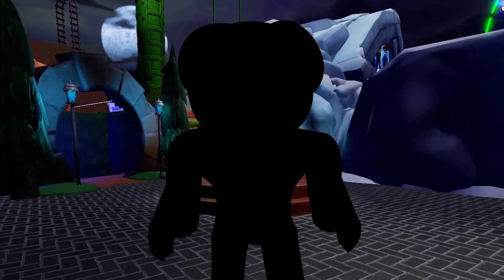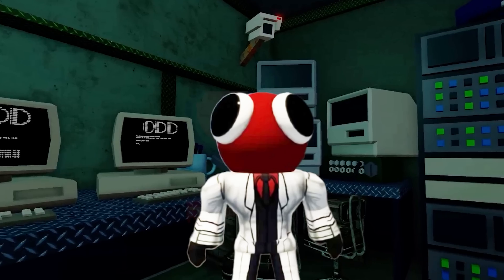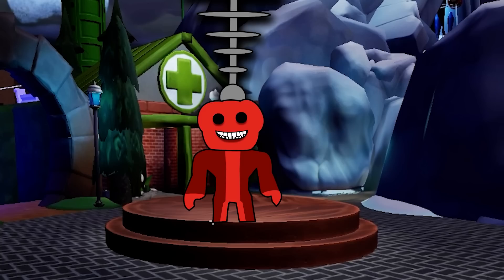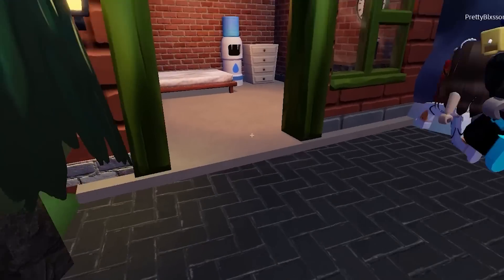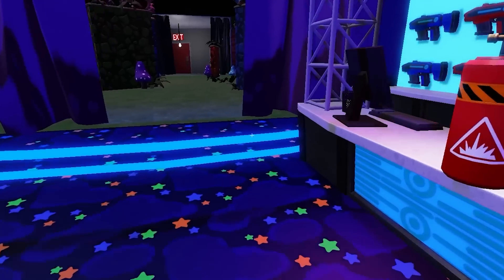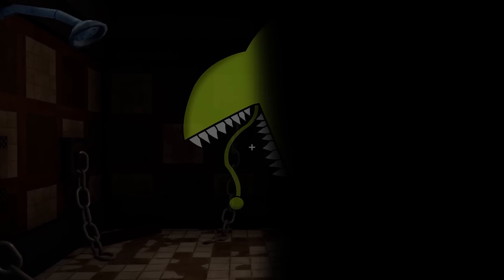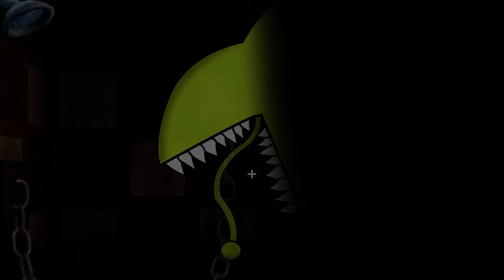Eventually Grey broke the rules and morphed into a strange version of Red. Red couldn't have this abomination running around looking like him, so in the end, Red zapped Grey back into his original shape and locked him up in the facility. So now the players wouldn't have to worry about Grey morphing into any other characters again. But this wouldn't be the last character that they would need to deal with. Little did the players know that there was yet another character waiting in the shadows, and waiting was something they were very very good at.